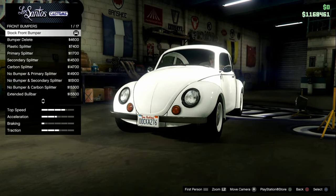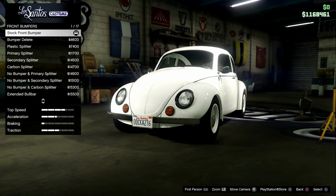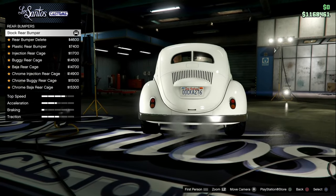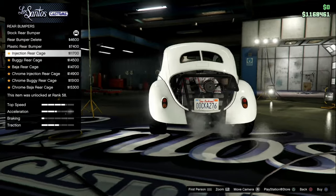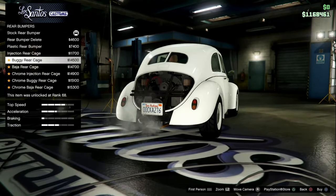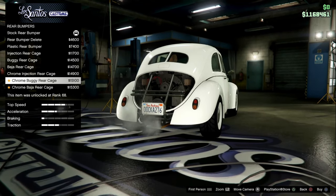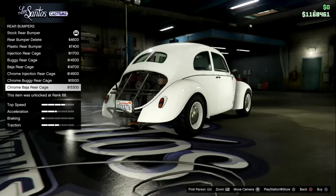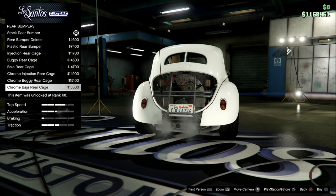I really wish the bumpers — I wish they didn't have the Super Beetle style bumpers. I wish it had the 1964-65 bumpers. Those are the ones I really like. Now on the rear bumpers, we've got rear bumper delete, plastic rear bumper, injection rear cage — I actually like that — buggy rear cage, Baja rear cage, chrome injection rear cage, chrome buggy rear cage, chrome Baja rear cage. And that is it. I like a lot of these because they remind me more of the BF Injection from Vice City. Do not say it's the same, because it absolutely isn't.